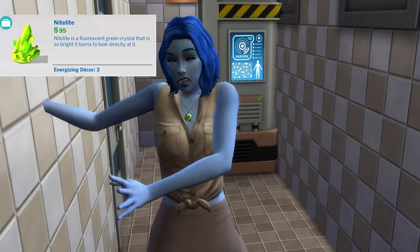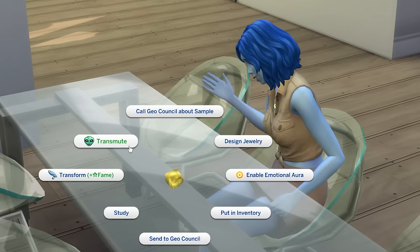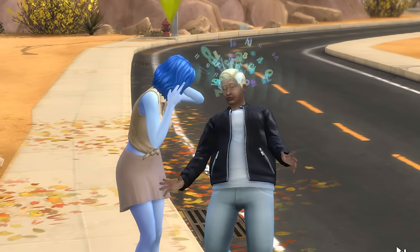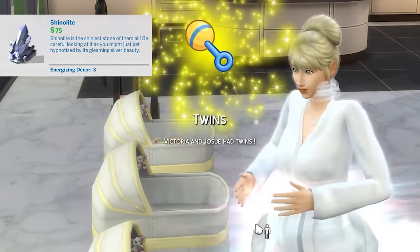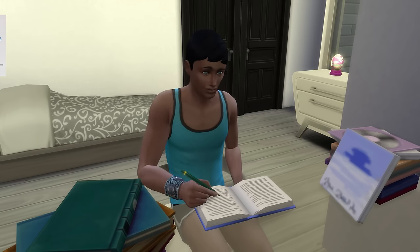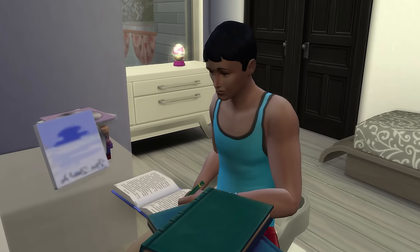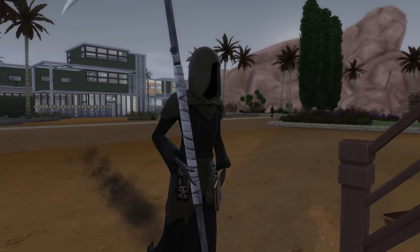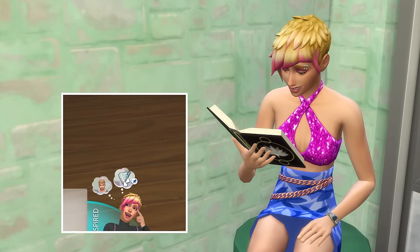Nitalite will make your sim's energy need decay at a slightly slower rate, and additionally an alien sim's powers will recharge faster once depleted — from testing, an alien power that took around 4 hours to recharge only took about 2 hours with this crystal active, so alien powers essentially recover twice as fast. Shinolite will significantly increase the chance of your sim giving birth to twins or triplets. Simonite will see your sim gain work or school performance faster, and sims will also complete homework faster — from testing with high school homework, it allowed completion about 3 times as fast. Alexandrite will see a sim's wants refresh more often; generally they'll refresh every couple of hours with this gem's power active.